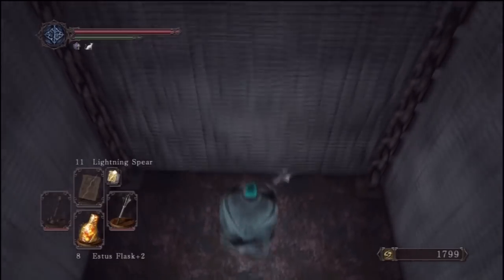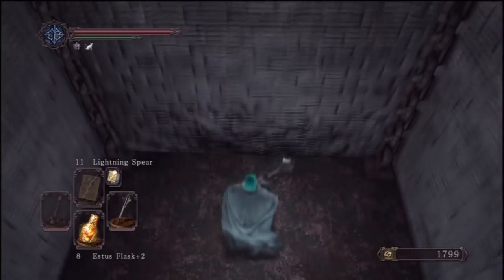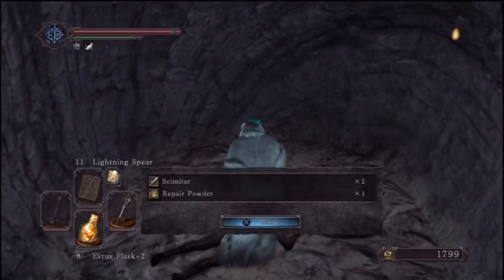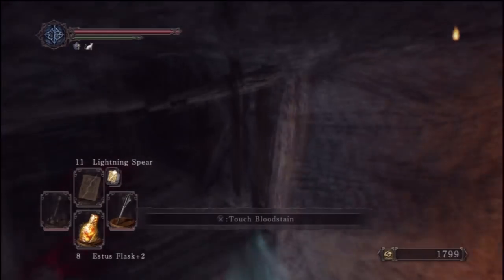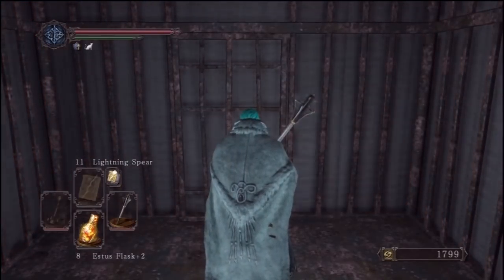It's going to be a bit glitchy when you jump on top of it, but this is actually going to allow us to come all the way down and get this item, which is going to be a scimitar and a repair powder. Then we just come all the way back up normally, and that's pretty much all there is in this room.